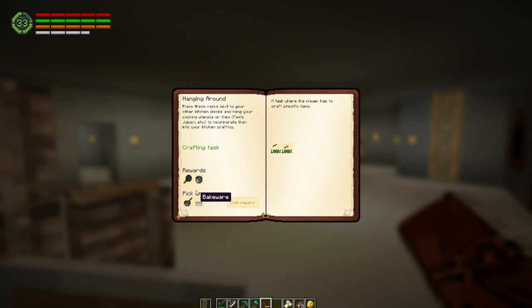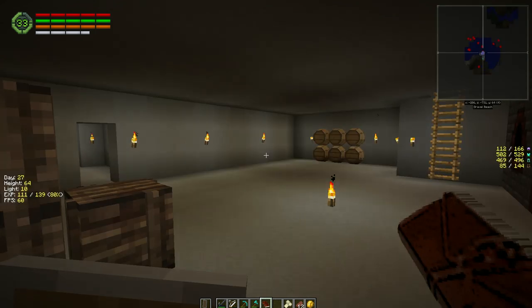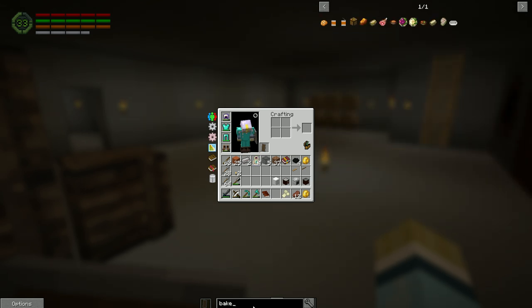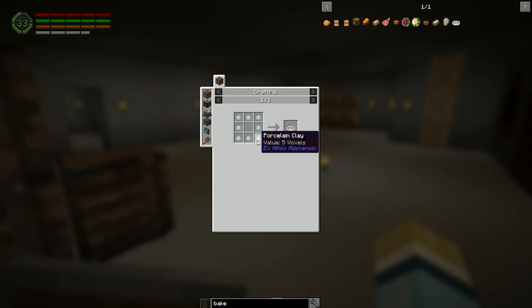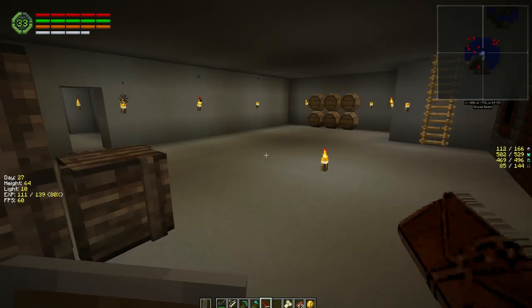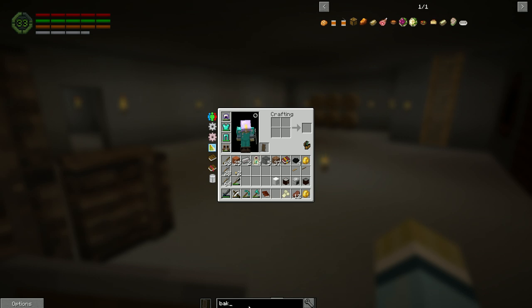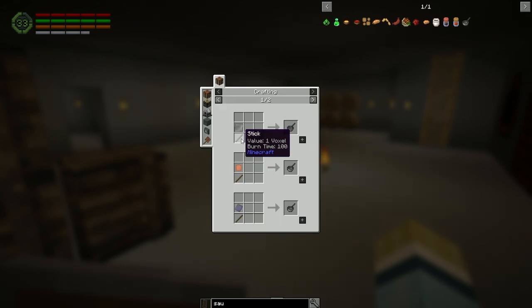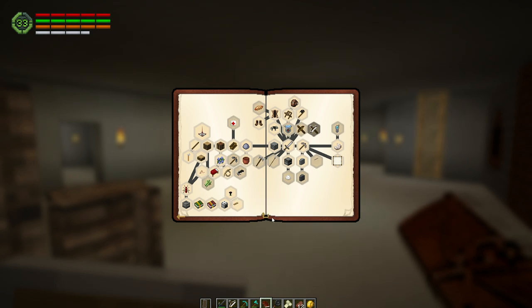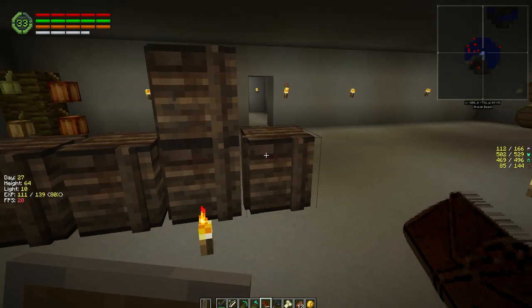Bakeware or saucepan - we get a pot and a skillet. The bakeware is porcelain clay, which is clay and bone meal, so that's easy. The saucepan is a plate and a stick. We're going to take the saucepan for this quest. Nice - now that ends this branch. We don't have enough sugar yet, so we've got the saucepan.